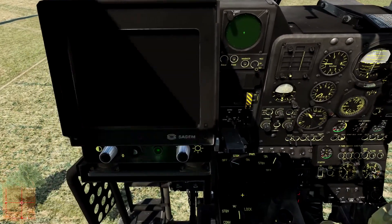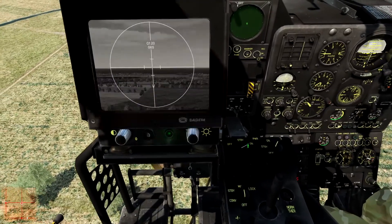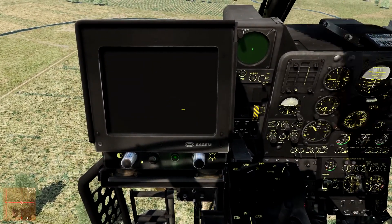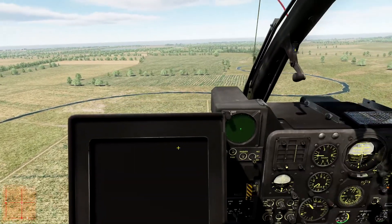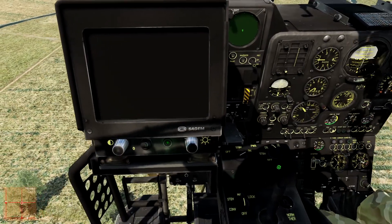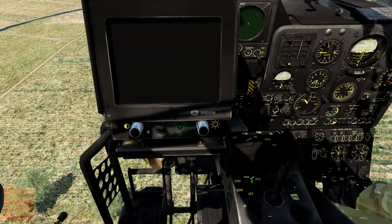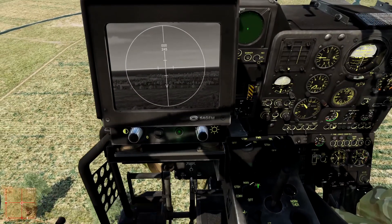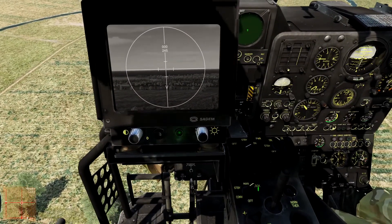On the right-hand side is our control panel. We're going to turn that to on. It does take about 30 seconds to warm up. On the right-hand side is our laser — we're going to turn that to on. We're going to turn this switch here all the way to lock, which is for our Vivian sighting system.